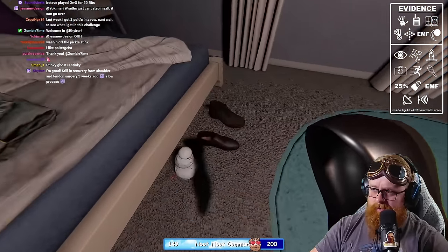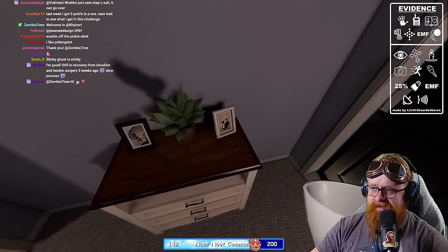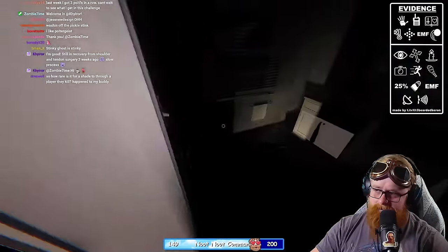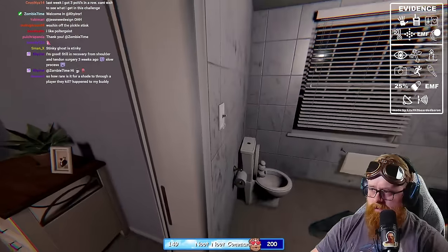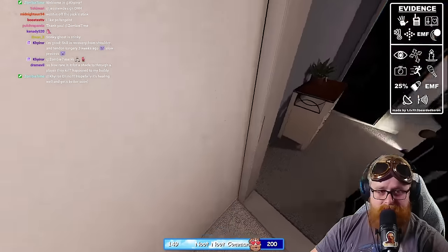We're going to take all the stuff and put it together in a pile because it seems like it's active — a poltergeist pile. But if it seems like it's not active when we're nearby or when we're in the ghost room, that could be an indicator that it's a Shade. See, like now it doesn't want to do anything — I'm curious if I leave, if it does stuff.